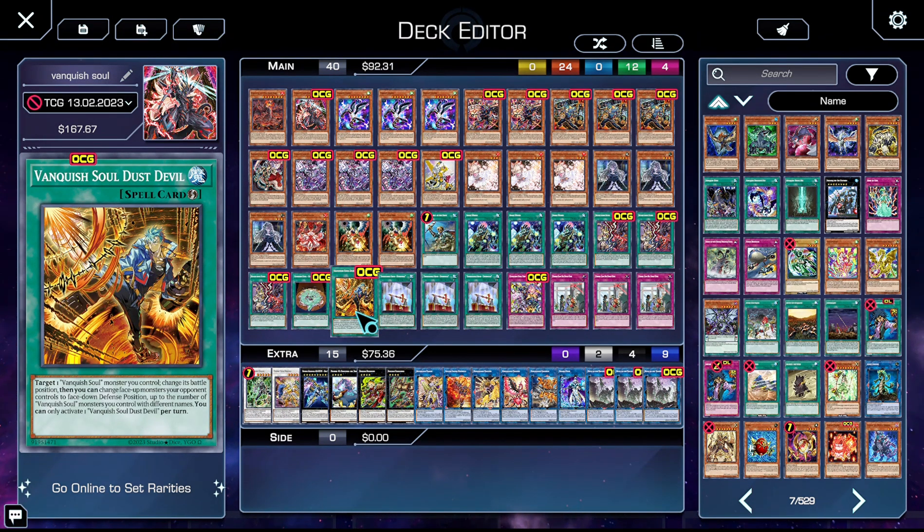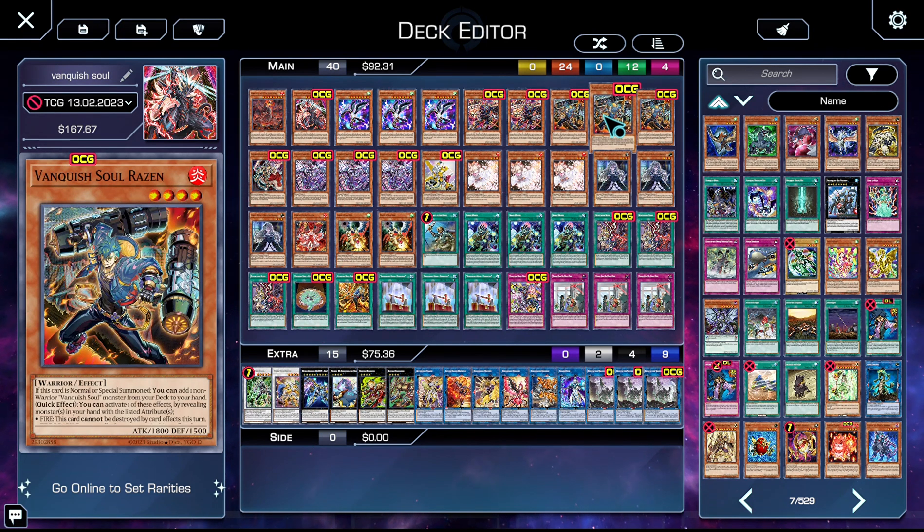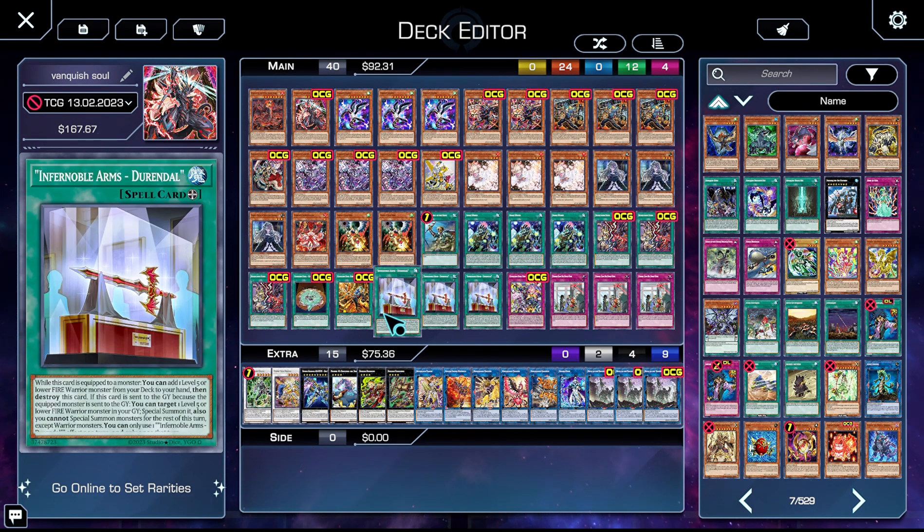Vanquish Soul Dust Devil: you target a Vanquish Soul monster you control, change its battle position, and then you get to change face-up monsters your opponent controls to face-down defense position up to the number of Vanquish Soul monsters you control with different names. It's essentially Book of Moon, but still good enough. Three copies of Durandal and for Noble Arms: it lets you add a level 5 or lower Warrior monster from your deck to your hand and then destroy the equip. Basically it's three extra copies of Raisin, which is really good — we want to find him as much as possible since he's a search on summon.